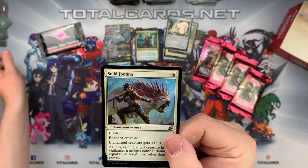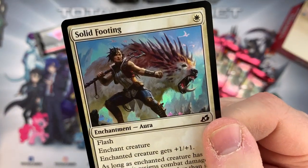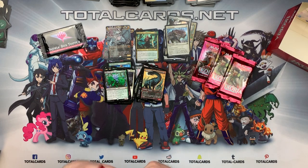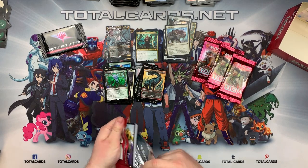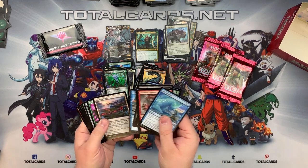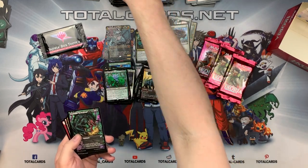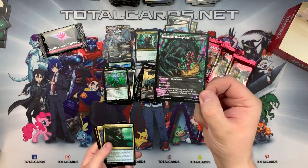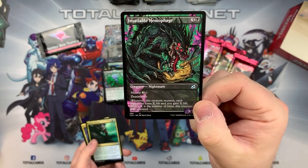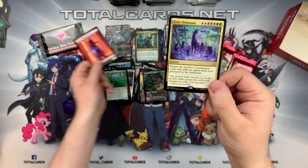We also got our foil, which is our Solid Footing. Again, I love the whole companions aspect of this game - please comment and let us know your opinions of the abilities. I also love the artifacts. We've got our showcase one - the Insatiable Hemophage - and then we got our Eerie Ultimatum.